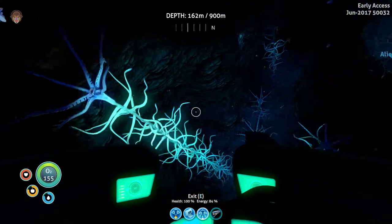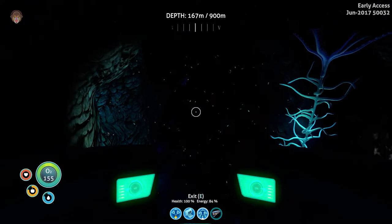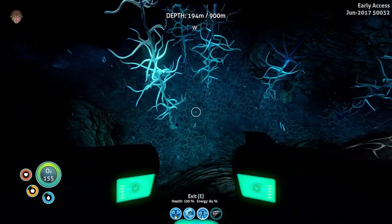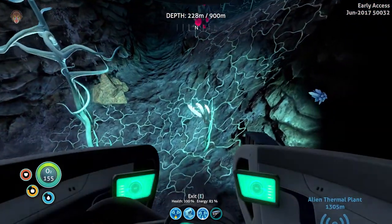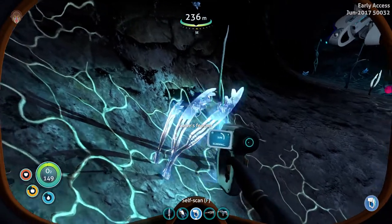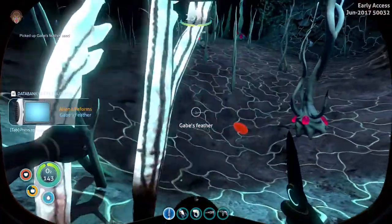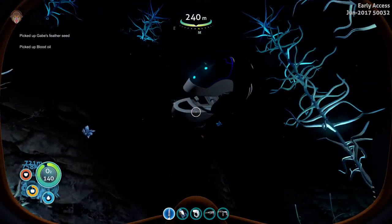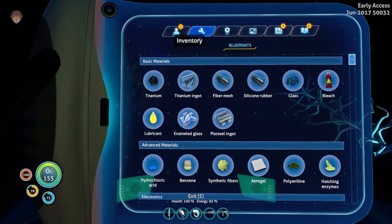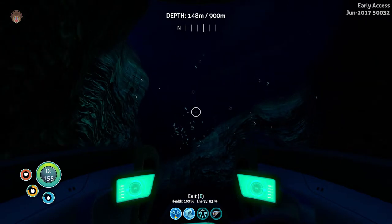Welcome back — we're here where these warpers are. The next item we need is one of these: let's scan it, it's called Gabe's Feather. I don't know why it would be called that, but there we go. I'll take one of those. Alright, let's get to the next biome — see you guys in a bit.